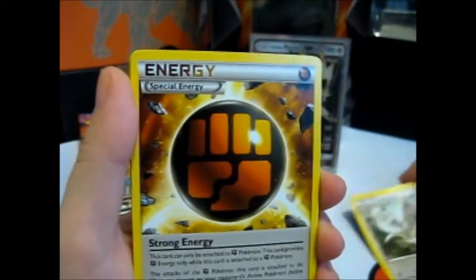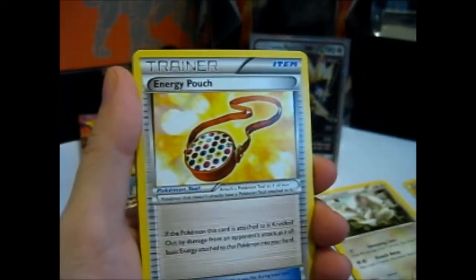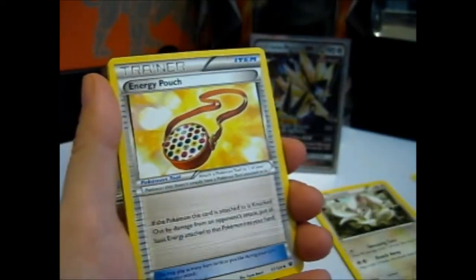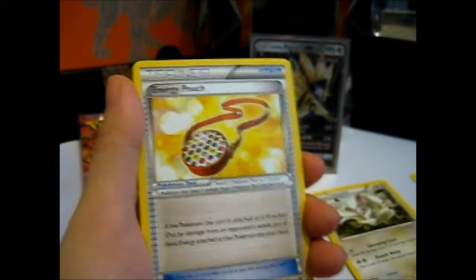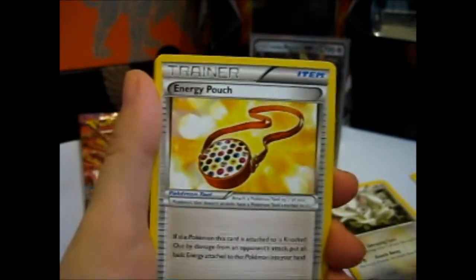Cinchino. Strong Energy — lovely. I like collecting energies, like the special ones. I've got a lot of them. I still want to do a video of my entire Pokemon collection, which is a bit daunting because I've got quite a few folders over there.